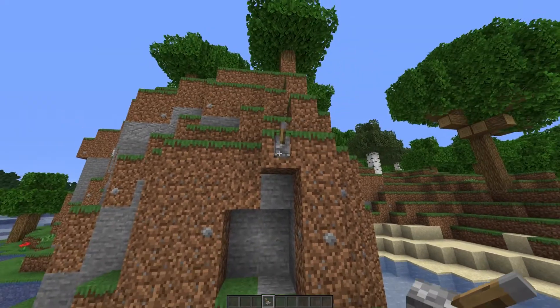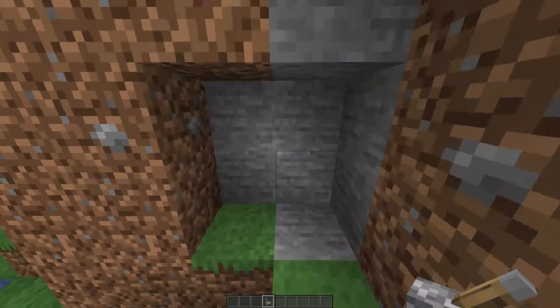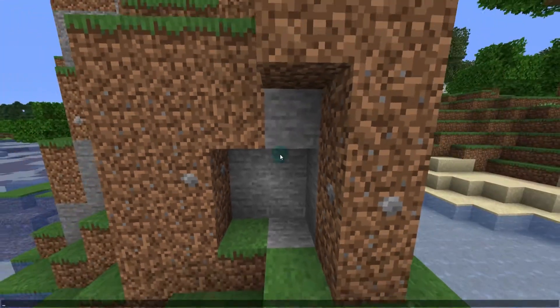Let's watch that again. Door opens, portal gets lit. Then when I turn it off or break the lever, you can hear the portal break and then the portal is no longer there. So if I go into spectator mode, you can see the portal is no longer lit and it's just an obsidian shell so no sounds are coming out of it.